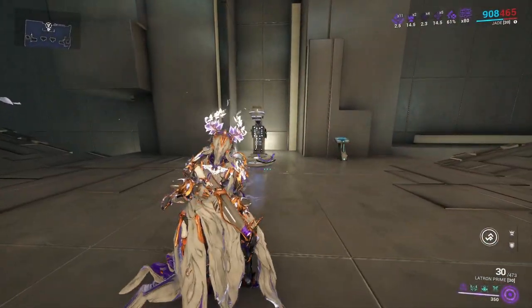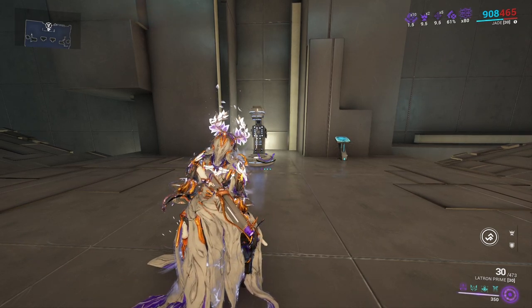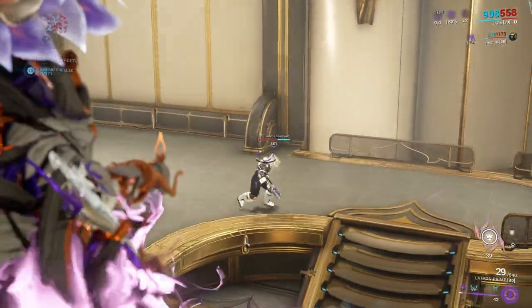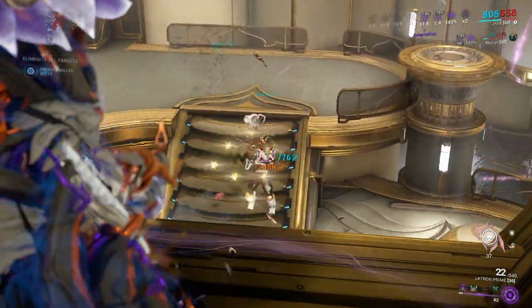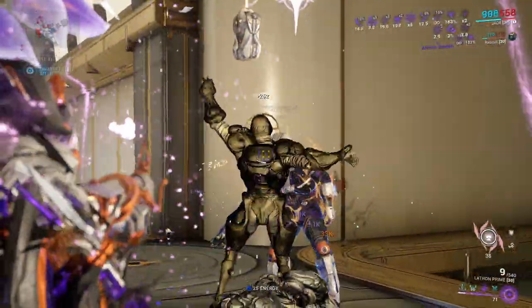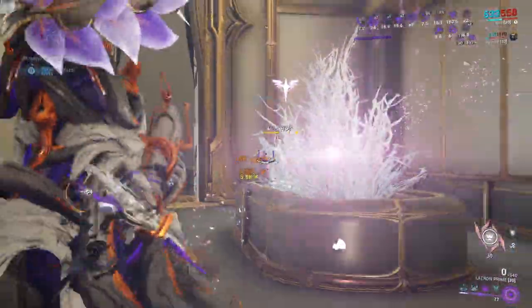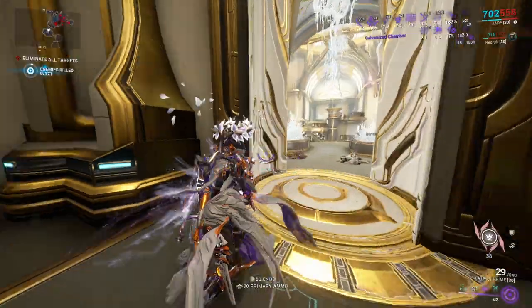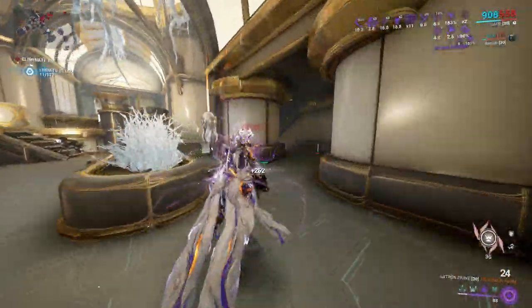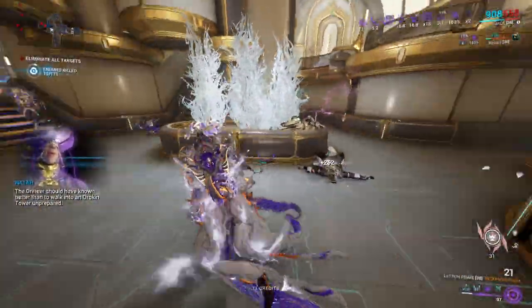I'm going to go ahead and put on my pet. We're going to go to a Steel Path mission and see how it works in an actual open environment. We're here in an Exeter mission. Obviously my aim is horrible, but it does handle quite well — it's strong. We have plenty of damage. I'm having issues with how much I'm zoomed in, but I'm not having any issues getting kills. The damage is quite nice. Some very nice red crits — 1.2 mil right there.